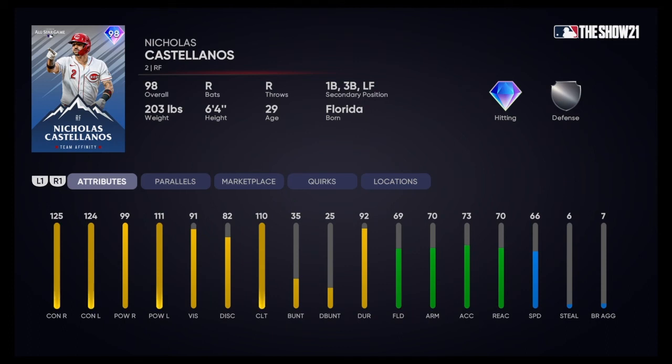Got Nick Castellanos here — 98 overall right fielder. He can play first, third, and left also. 125 contact vs righties, 124 contact vs lefties. 99 power vs righties, 111 power vs lefties. 91 vision. He's got 66 speed — good enough for the outfield if he's going to play right field and left field. This is a solid card. He can definitely go yard or just hit for base hits. I think this is going to be a very good card.